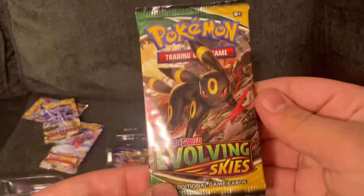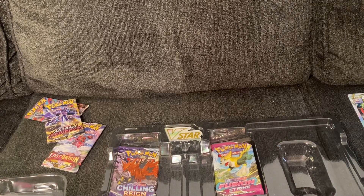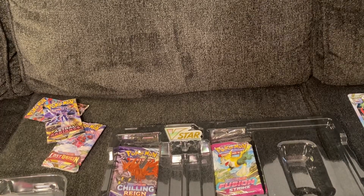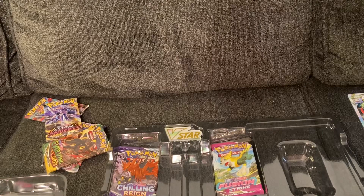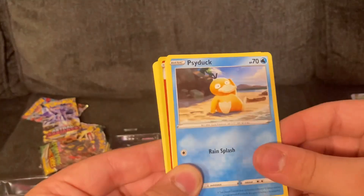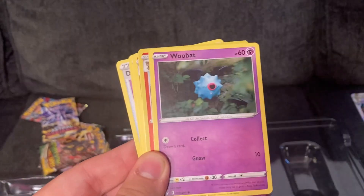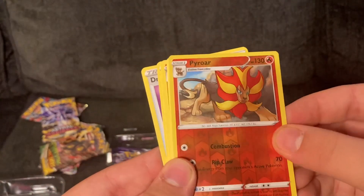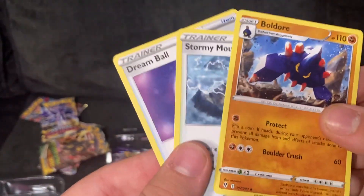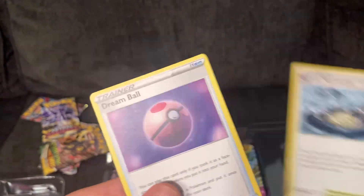Next is the Evolving Skies Sword and Shield. A Roggenrola, Psyduck, Swablu, a Seedot, a Woobat, a Pyroar, an Ampharos, Energy, Electric Energy, the evolution of Roggenrola, Stormy Mountains, and a Dream Ball.